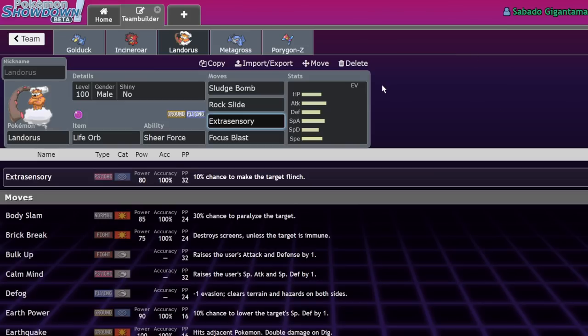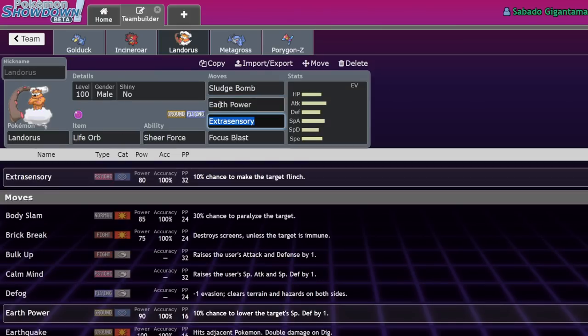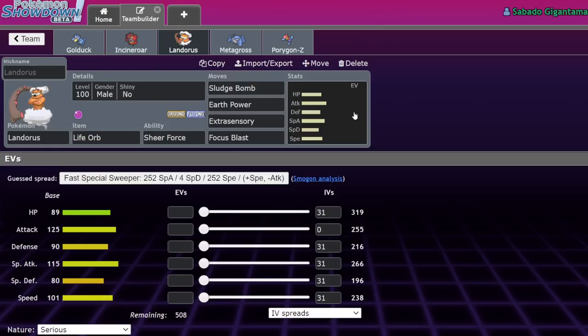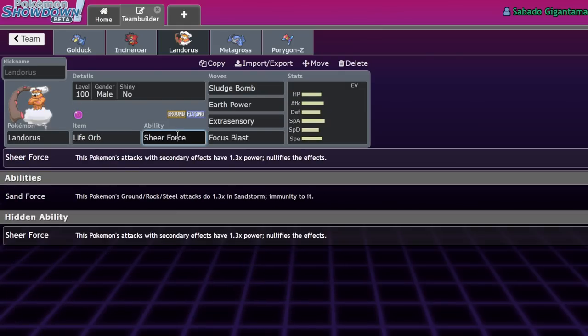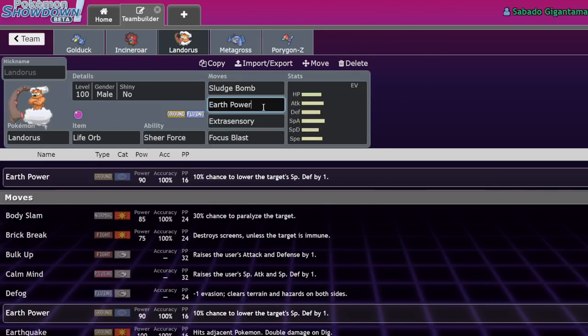Extra Sensory isn't something it usually runs, but now it could use that to annihilate a levitating Poison-type. Focus Blast isn't that important, but the point is it now has access to higher-power Life Orb-boosted Sheer Force moves. What I'm really scared of above all else is how strong Earth Power becomes — if we boost a type already on this Pokemon, the total multipliers are: 1.3 (Sheer Force) times 1.3 (Life Orb) times 1.5 (STAB) times 1.5 (crystallization). That's a massive amount. We're well past the point of KOing resisted targets.